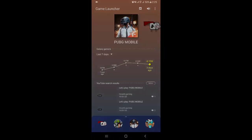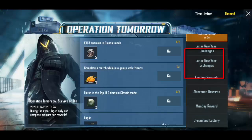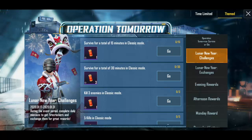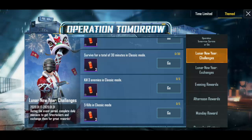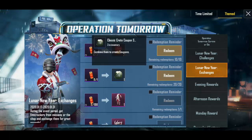Open PUBG Mobile again, go to events, and here you will see two new events. Lunar New Year is just around the corner, so PUBG Mobile added this new event. What you have to do is simply complete the daily tasks and collect firecrackers. Then you can exchange these firecrackers for amazing things like coupon scraps, popularity cards, a permanent outfit, and other amazing items.